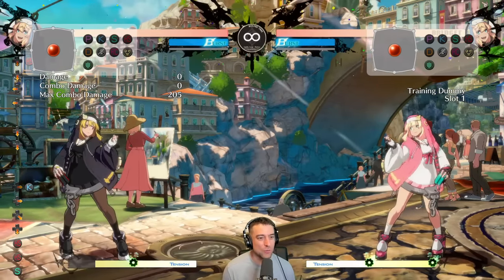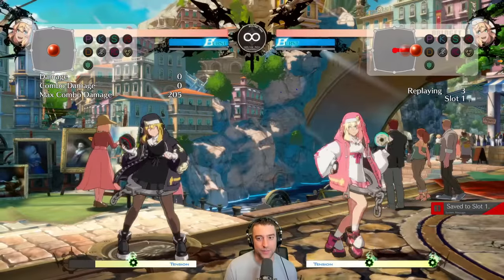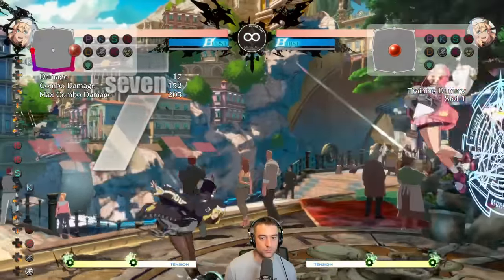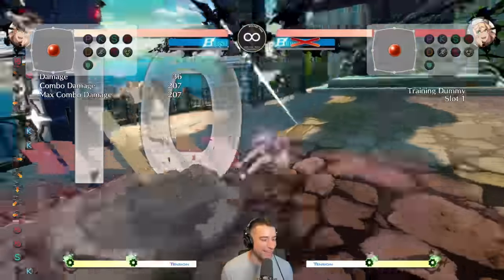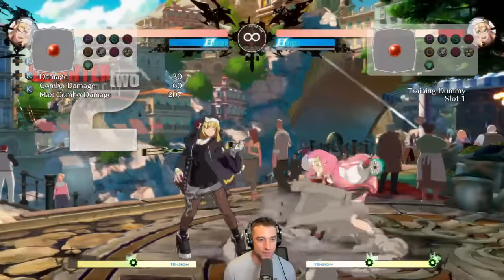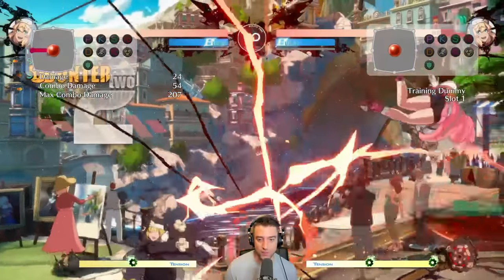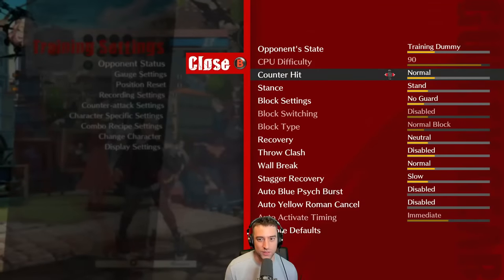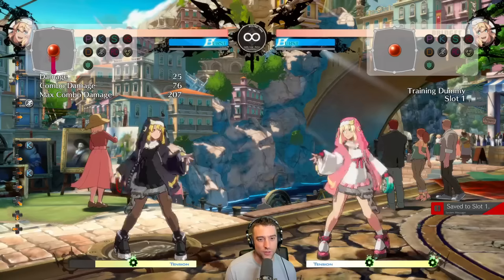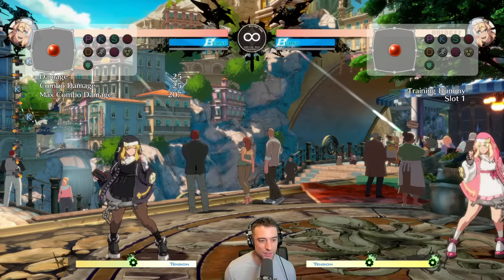2H is a pretty good button that works as an anti-air. It's not fast enough to be reactionary like a 6P since it doesn't have head invul, but if it lands, you get big damage. Her 6P is your other anti-air — basically your go-to, and you should almost always cancel it into 236K because on counter hit you get a combo, and on non-counter hit you still get damage and a mix-up. The only time you wouldn't do that is if you already have an orb out. 97% of the time, cancel into 236K after 6P.